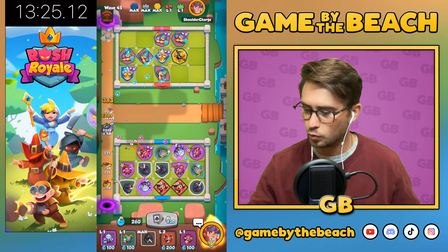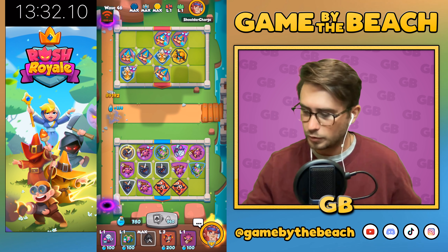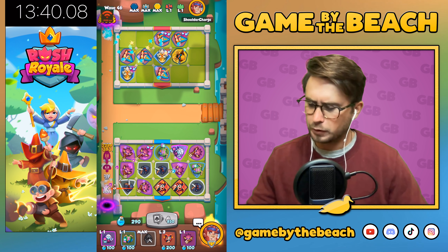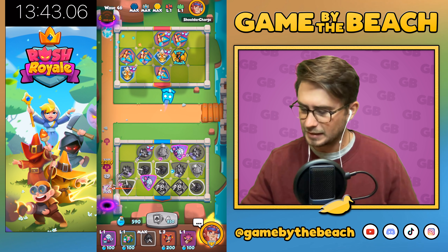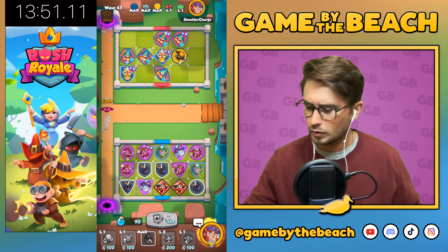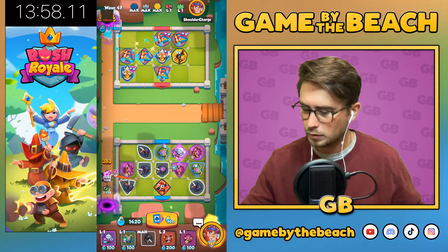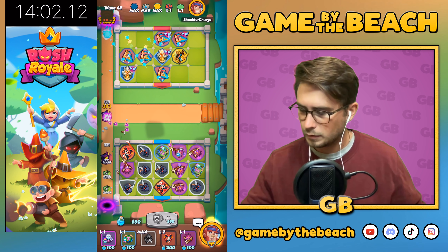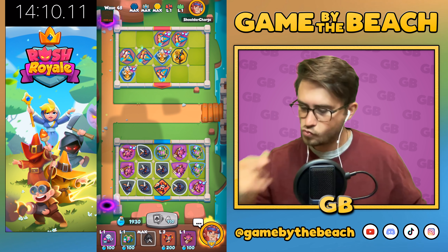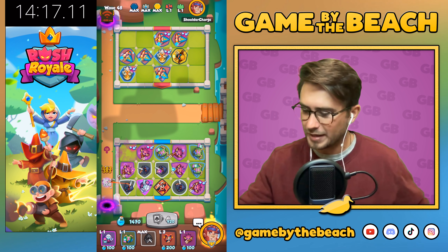Wave 46 — he's literally imploding monsters now, they're just dying instantaneously. I'm going to send the demonologist right at the beginning so it doesn't mess up the timing. We got a couple of rank 3s, so might as well combine. That's not a rank 3 we wanted, but that is a rank 1 we wanted.